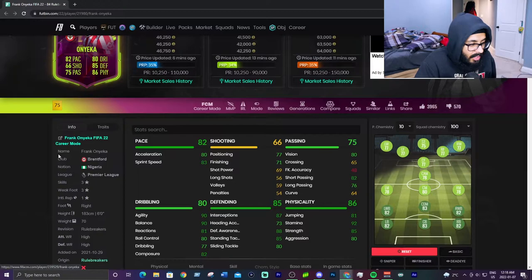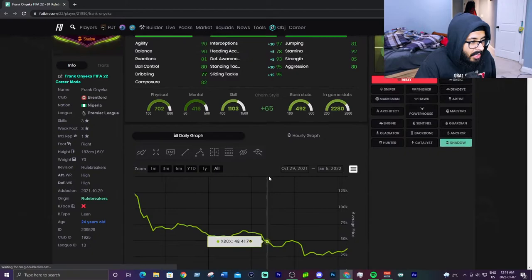His most used chem style is a shadow, and with a shadow he's at 92 pace — he's very very fast in the game. The shooting is not very good but you're not going to shoot with him anyway. Decent vision, crossing is bad but we don't mind. Short pass and long pass are decent with no curve on him, and the dribbling is actually really good: 90 gliding, 90 balance, decent reactions, good ball control, decent dribbling and composure. With a shadow his defending stats are very good.